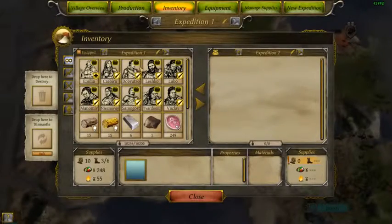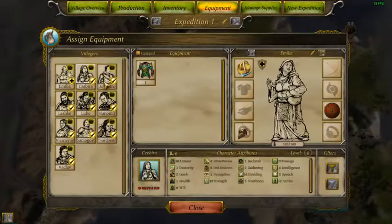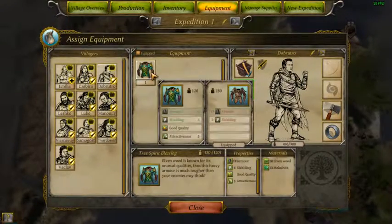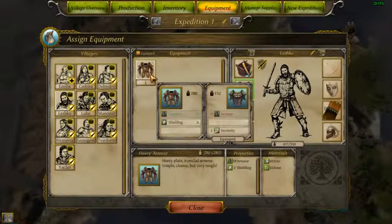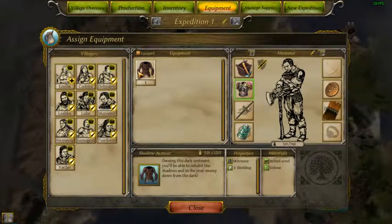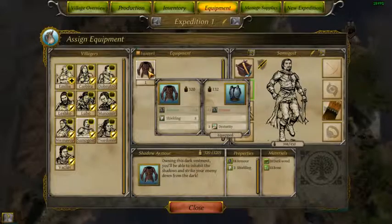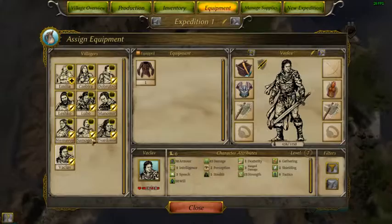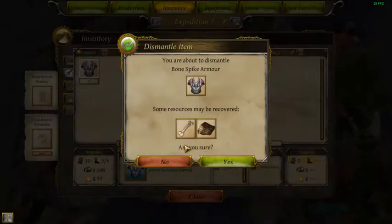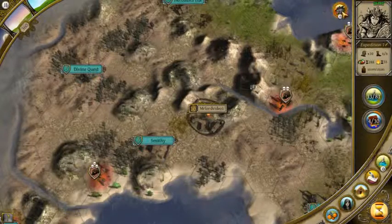How is expedition one doing? We got 15 so far, pretty good. Looking at this equipment - it's technically better but you can't equip it. That one's better in armor but worse in shielding. Better shielding but can't equip it. Better everything but can't equip it. Fantastic - we'll bring this mantle instead since they're carrying lights and pretty much maxed out.